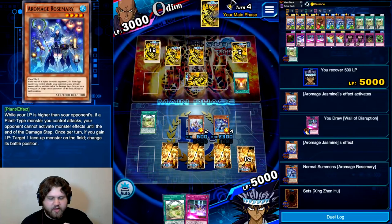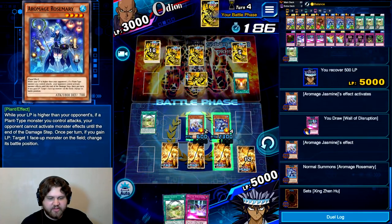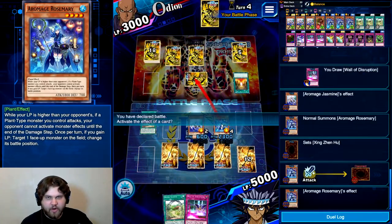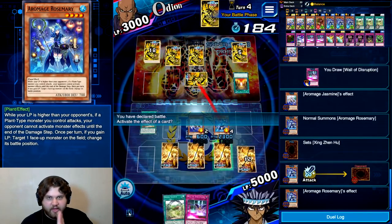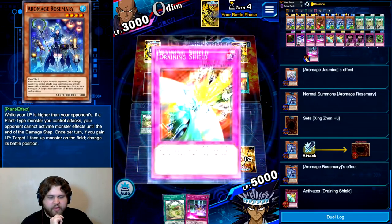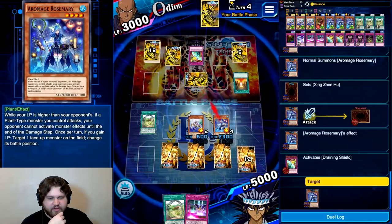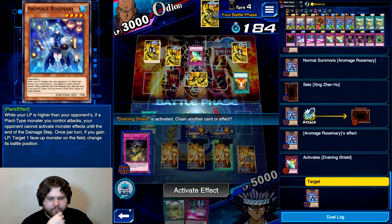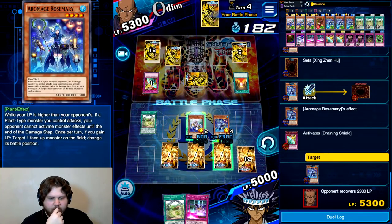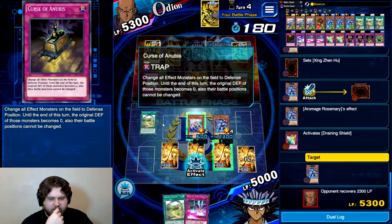The thing is, I can attack with this as well, because this is just any plant monsters that attack. It gets really powerful when you have Rosemary plus Bergamot out — that's when things get kind of insane. A Draining Shield. That was very obvious. But the thing is, now he has higher life than me, so this effect is not live. We're going to end turn and wait to see if he sets a card. If he sets a card, I'm just going to flip over the Zing Zang Hu on both of them.